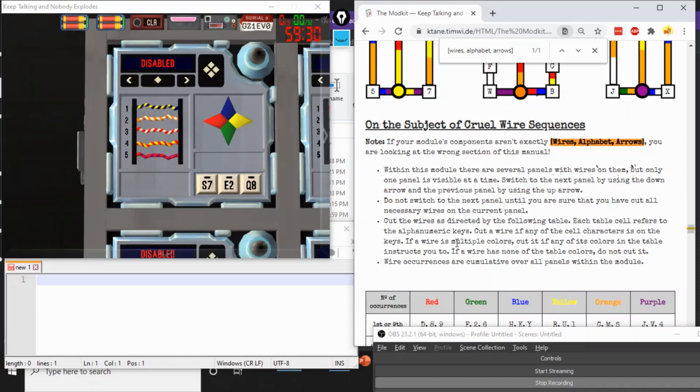So if you want to practice a module, particularly the ones that are less likely to appear — Paranormal Wires certainly, as having all five components is difficult to get — now you know how. The rest of the tutorial will be split into chapters so you can easily fast-forward to the module of your choice. Of course, if you're enjoying this tutorial so far, feel free to sit back and relax. I've got a lot of explaining to get through, so hope you're ready for it.